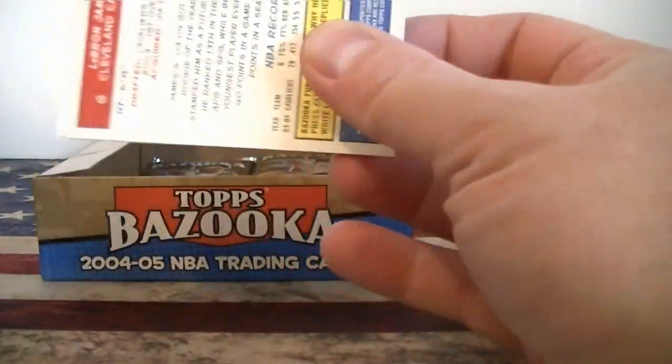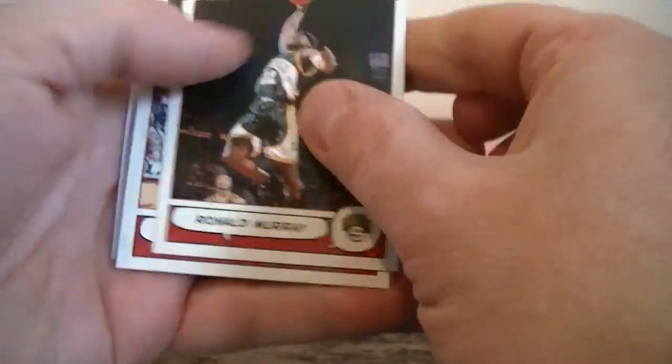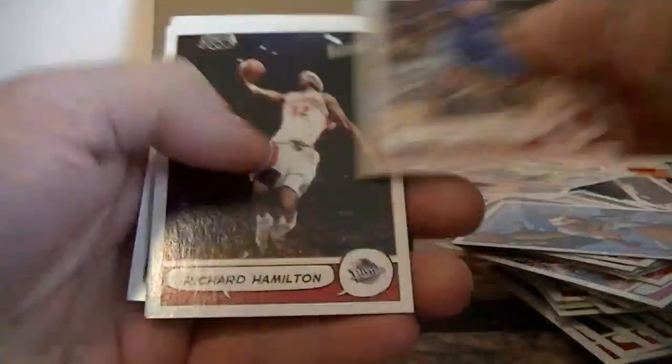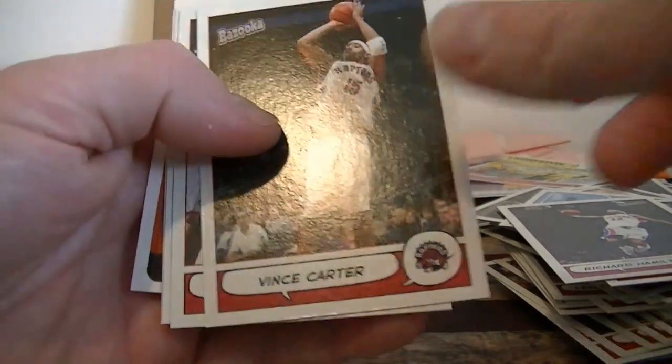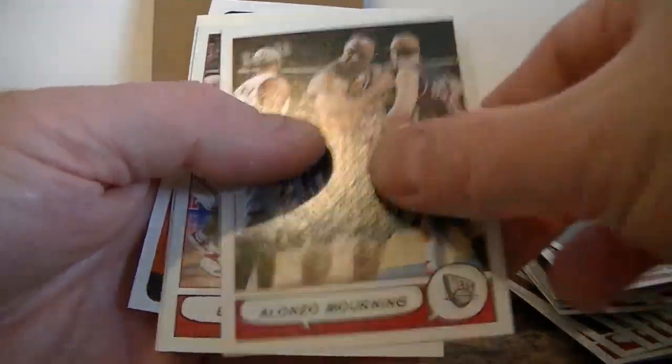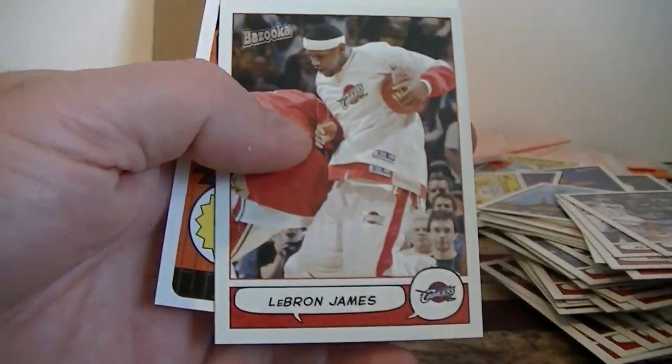Might be a set card in here. Yes, I think we have the first hit — let's get it all lined up here. Raul Murray, Kurt Thomas, Richard Hamilton, Vince Carter — Vince Carter hit would be kind of cool. Alonzo Mourning hit would be kind of cool. LeBron James.